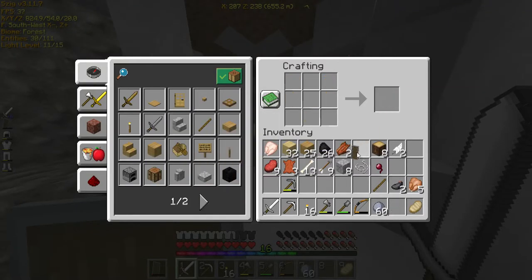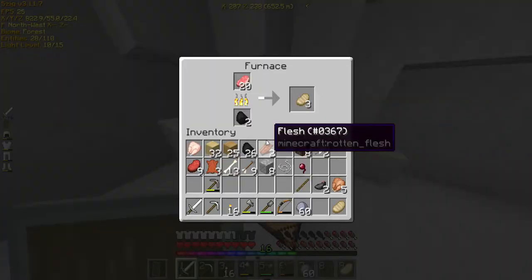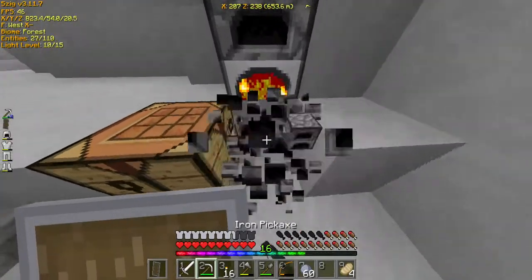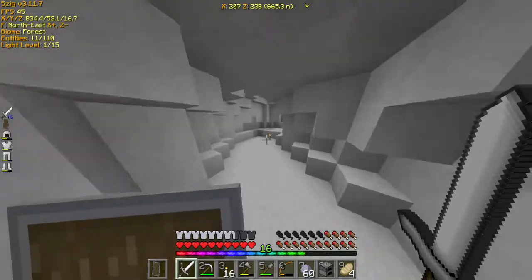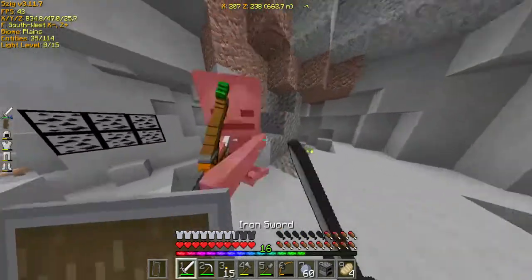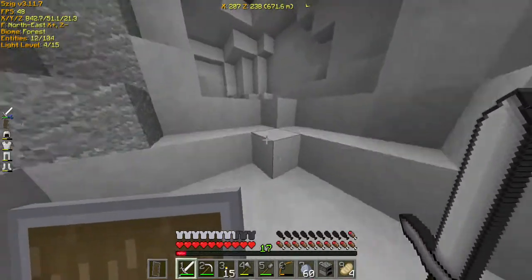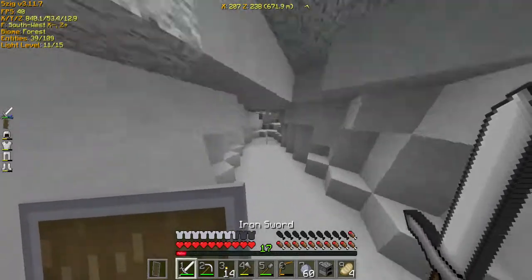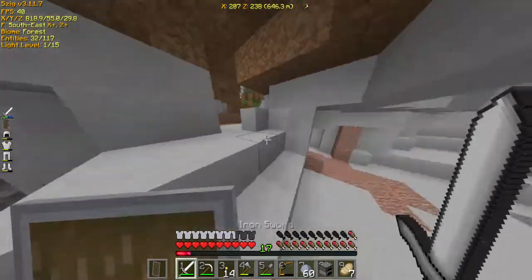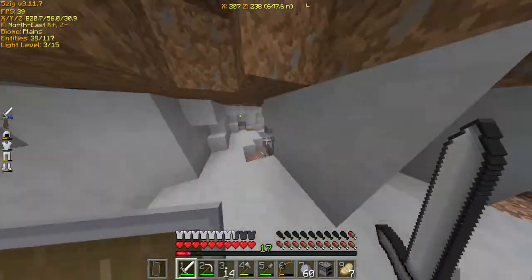Right there. Bye, shield. There we go — one iron spare, and that is it. What else? Come on. What is wrong with this cave? Nighttime now. And more. I think that goes down to where we were before, maybe. I also need blocks.